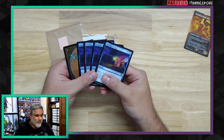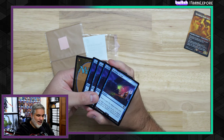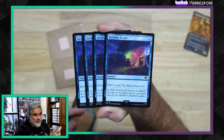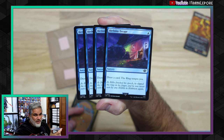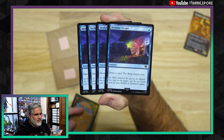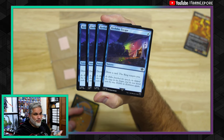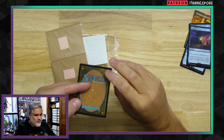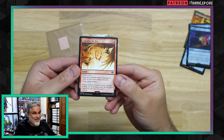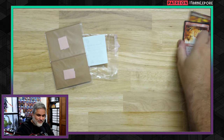And then we have four copies of Birthday Escape. I saw a deck playing four copies of this, and I used a TCG Player gift card that I got for my birthday — about a week and a half ago, last weekend. So now I got a Birthday Escape. This art's really pretty too. And this last card — it's a fifth Cast Into the Fire. Again, for the cube. Good times.